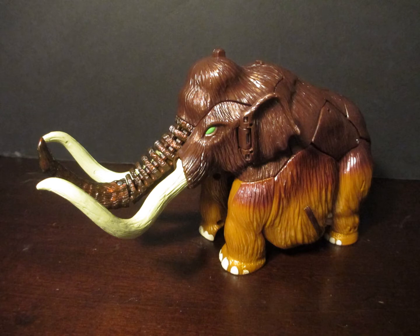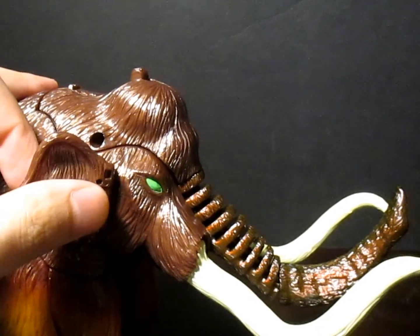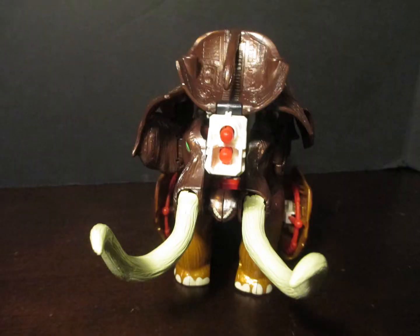In his beast mode, he has no articulation whatsoever, but he is rather nicely detailed. Getting the panels all together the first few times is a bit difficult, but eventually you get the hang of it. While he has no articulation, he does have some fun gimmicks. The tusk gimmick really doesn't make much sense, since elephants can't do that. He does also have a tank mode, but let's not talk about it.